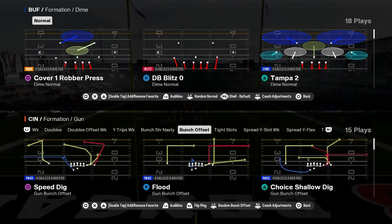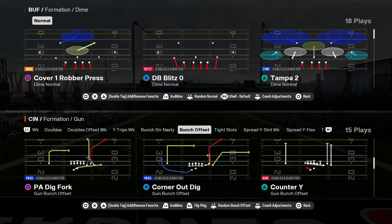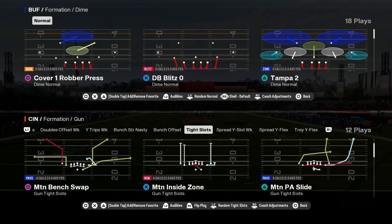You have bunch offset with flood, speed dig, smash return, verts, and PA dig fork — really good there.